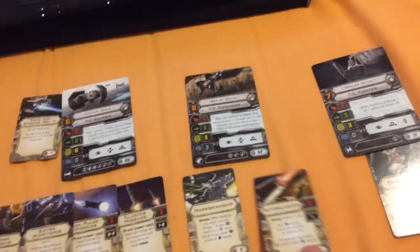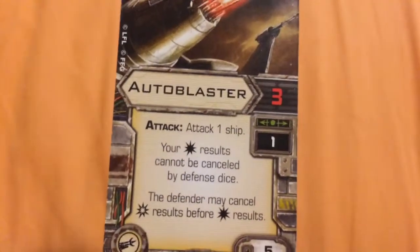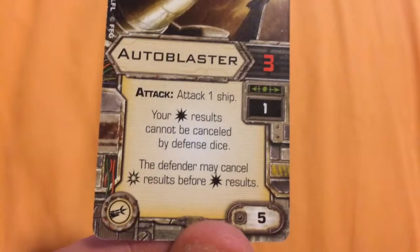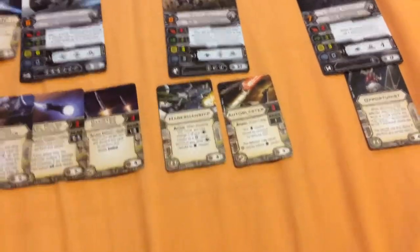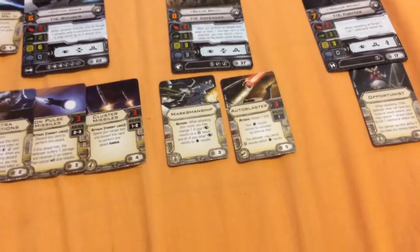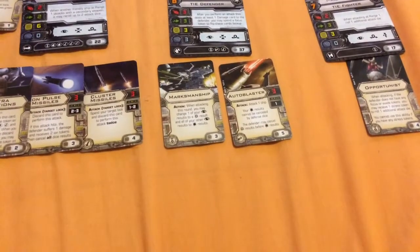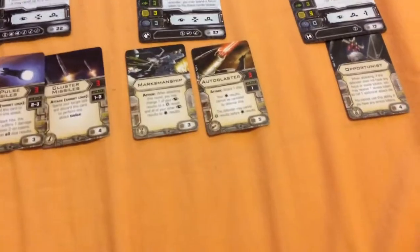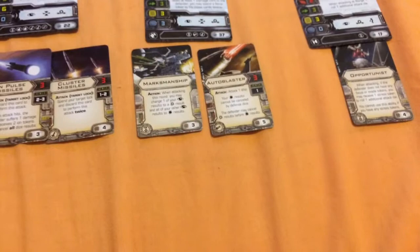For his first upgrade, the secondary my roommate chose was Auto Blaster. Auto Blaster has an attack value of 3 and can be used at range 1. It states: attack 1 ship; your hit results cannot be cancelled by defense dice; the defender may cancel critical hits before hit results. With Auto Blaster, you need to be up close and personal. Standard hit rolls cannot be cancelled by dice — only by evade tokens. Criticals can be cancelled before hits, but Auto Blasters ensure a guaranteed hit.